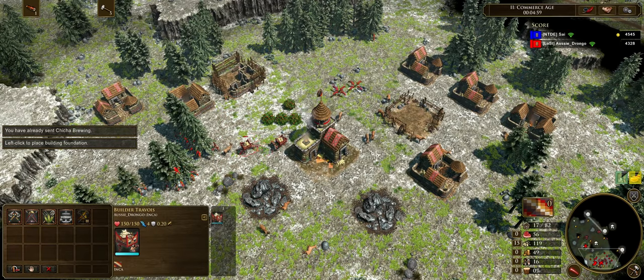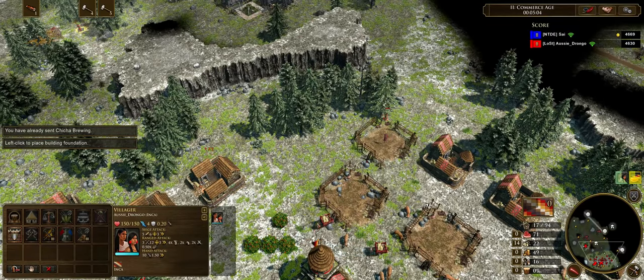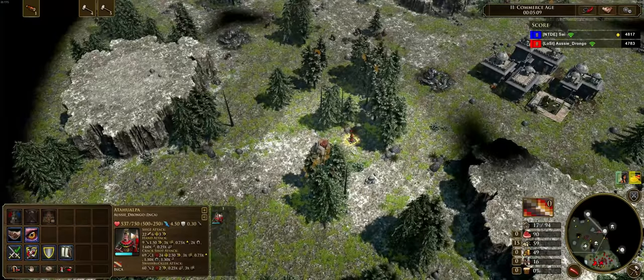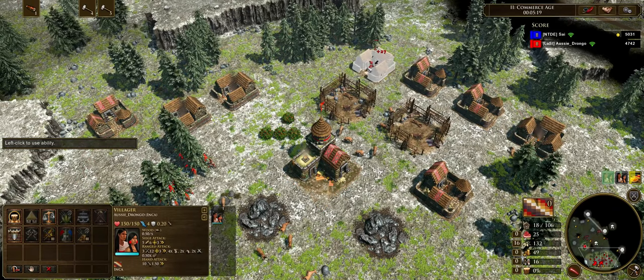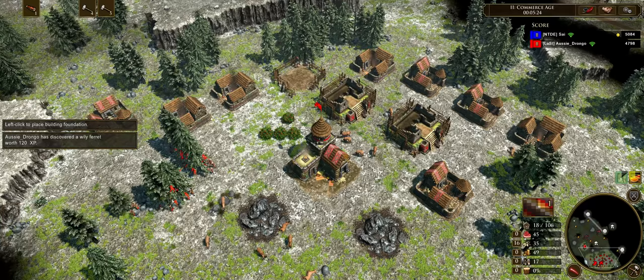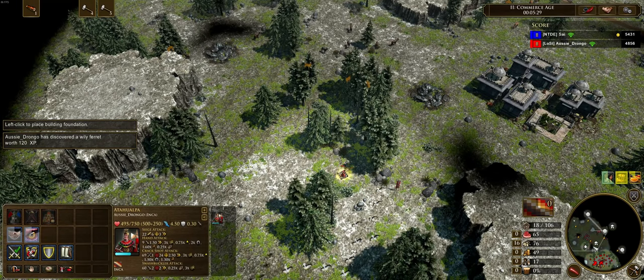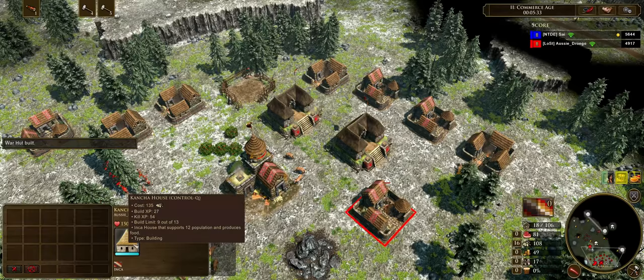The first shipment that comes in is Chicha Brewing. This is going to increase the gather rate for our cancha houses from 0.5 to 1.0. We're maintaining villager production, and every time we're hitting 135 wood we're just dropping down a new cancha house. Now that our third shipment has come in, we're going to be shipping 700 coin. I've tried my best to optimize this build — I tried it with 600 wood and going chicha brewing then 600 wood — and I found that this is the best build.